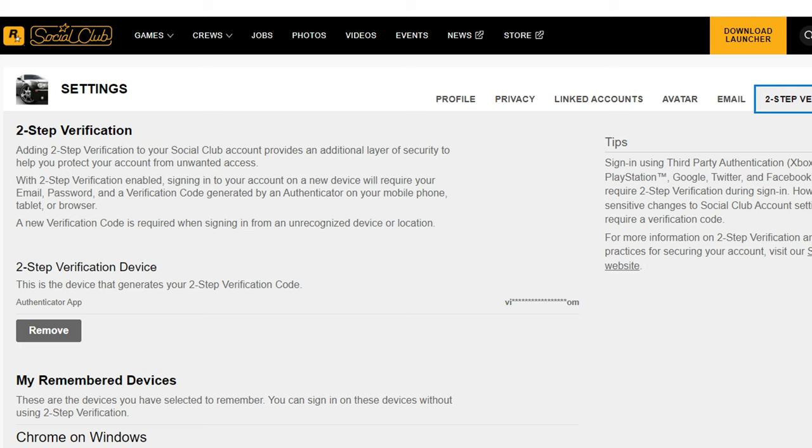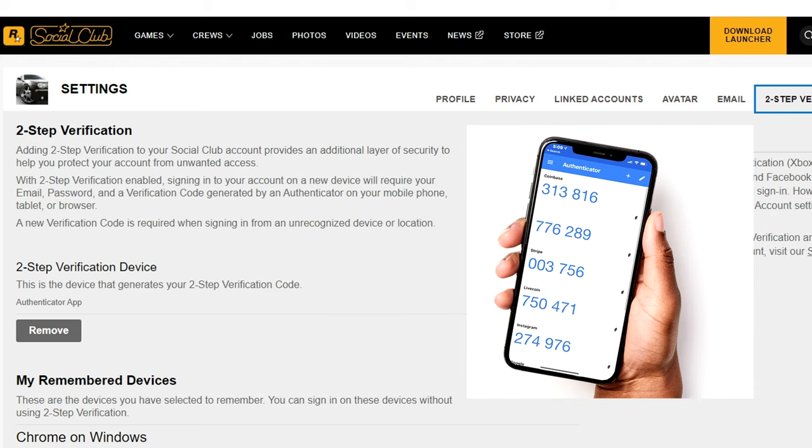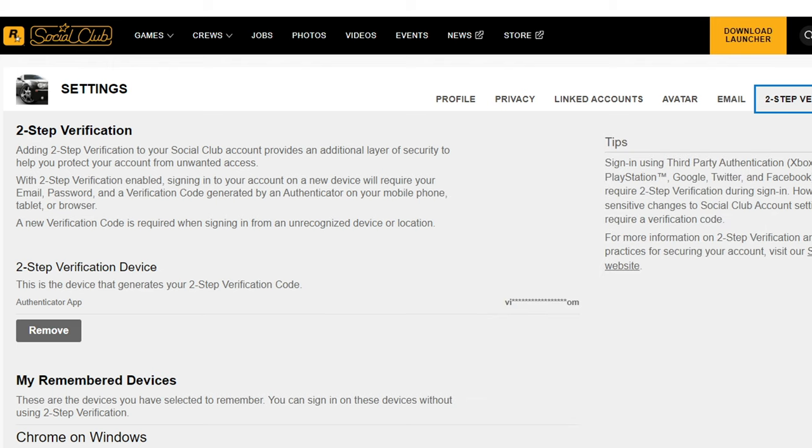To do this, you just need to log into your account and then go to the settings. Next, you need to go to the two-factor verification section. To connect it, you need to download the Google Authenticator app on your phone, scan the code on the browser page, and enter it. In this way, two-factor verification is connected.